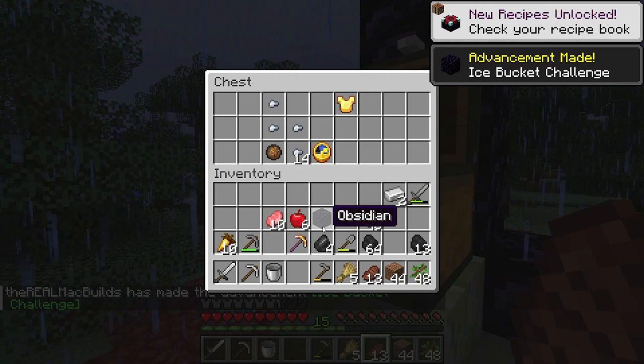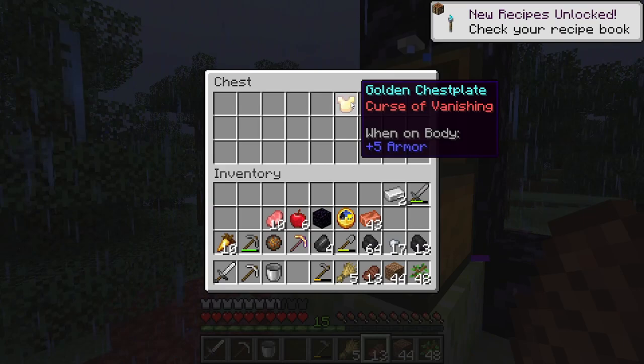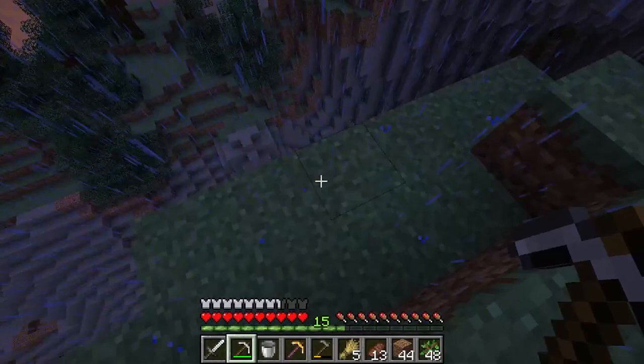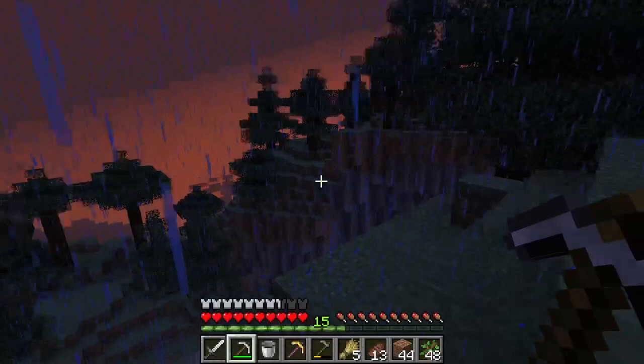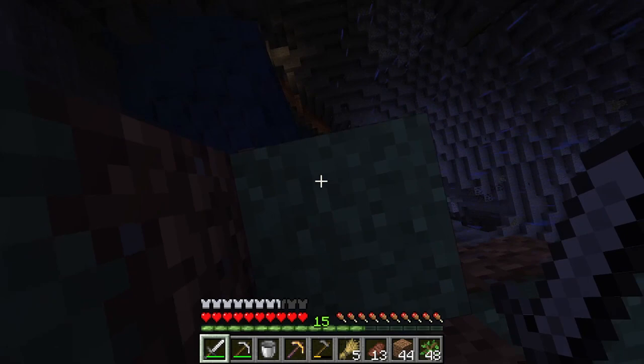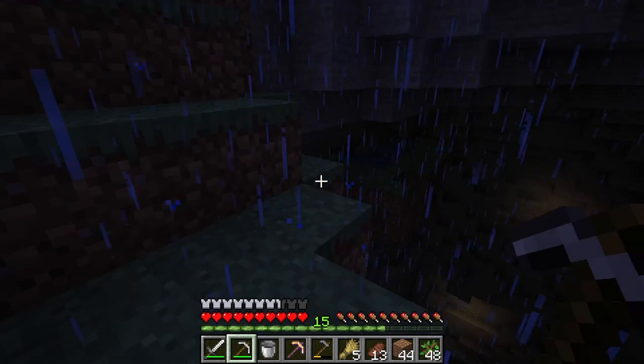We have obsidian, a clock, fire charge, and iron nuggets — 17 iron nuggets, that's pretty good. We'll leave that there because that's rubbish. I can't really mine any of the obsidian. Whoa, that is huge — wow, that is insanely beautiful. Why does this remind me of Canada? I've never been there but it does. That is scary, I'm not going to lie. There goes my coal, hundreds of blocks down. We're just gonna make sure not to fall.